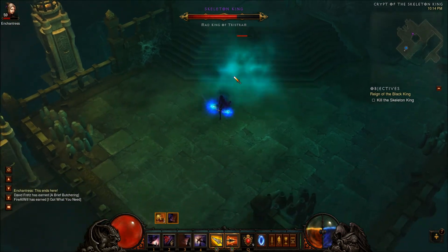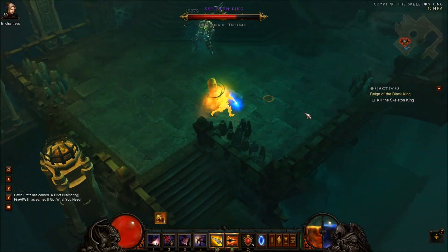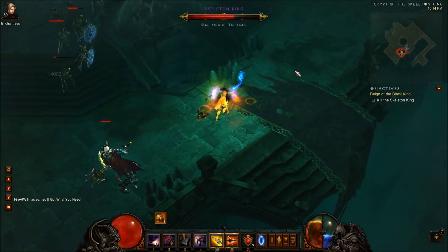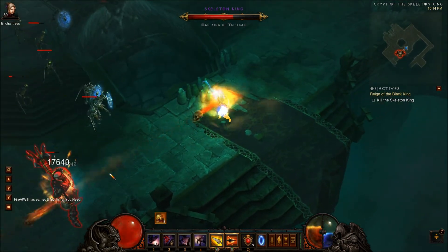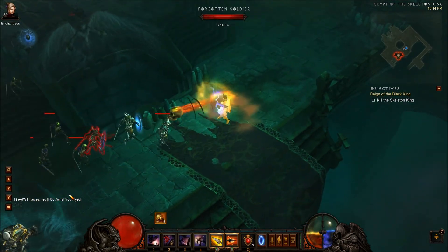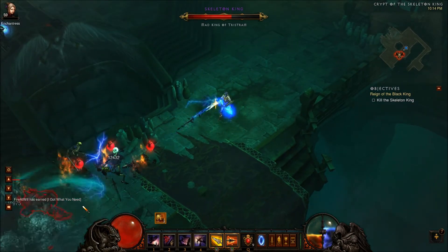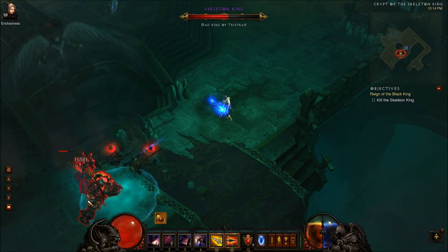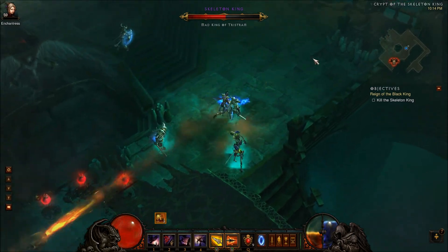If you ever lose him on your screen, look at your mini-map and you'll be able to find him again. He uses the teleport twice in a row usually, and as you lower his life he may start using it three times in a row. But for the most part it's two teleports and then you're safe for a while.